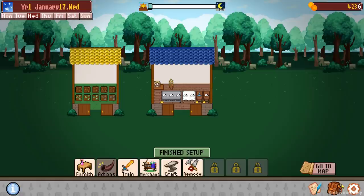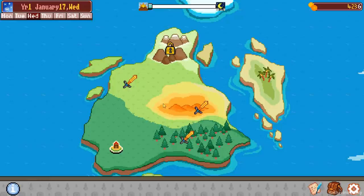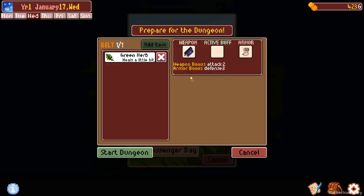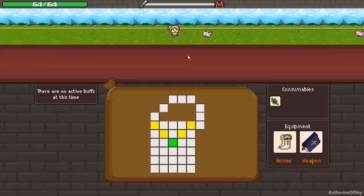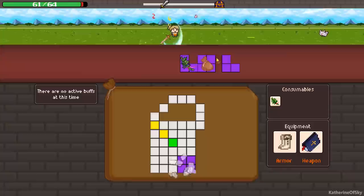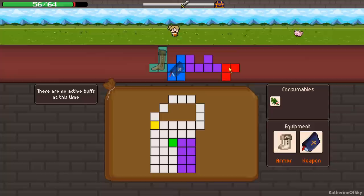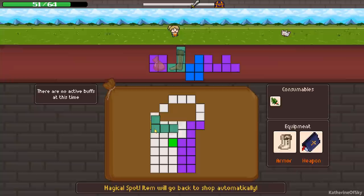I wonder if the warp tiles in the messenger bag are one-use-only or if you can use them multiple times. Let's try this out — let's buy the messenger bag. Exit and go to the map. We'll go to the plains because that's where we were before. We want to go with the messenger bag. Free entry sounds good. We want to see if those warp tiles — okay, it uses them up basically. So it's not that great, definitely not great.